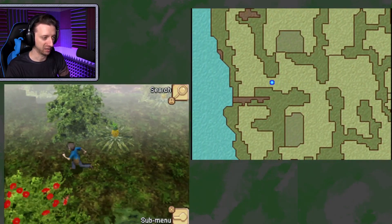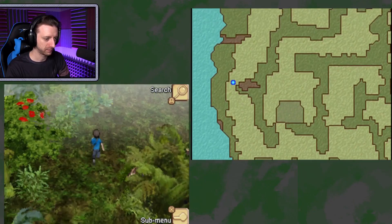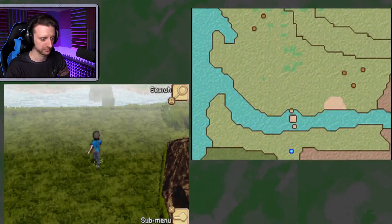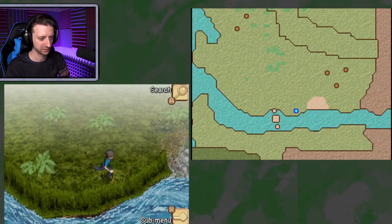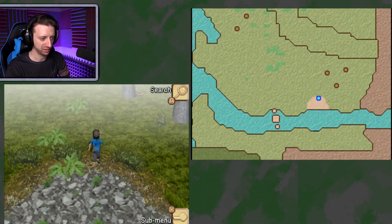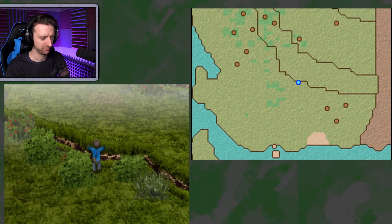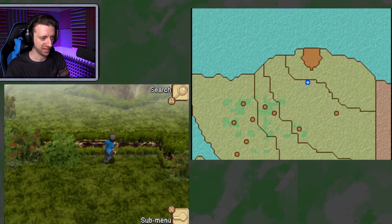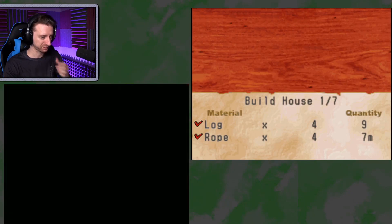A couple extra tree vines — might need these for rope. I hope our treehouse has a cool rope ladder going up to it, or like a pulley elevator kind of thing. Plenty of logs here. Can I get more of those bulls to show up at that little beach area? That deer is not here — I guess the deer's a rare spawn. Treehouse! I've come for you, and I've brought building supplies.